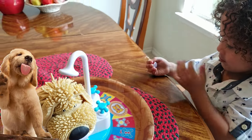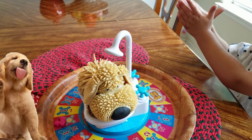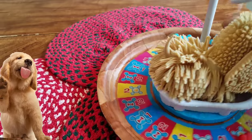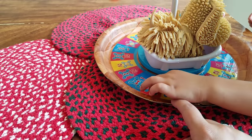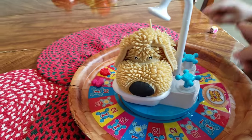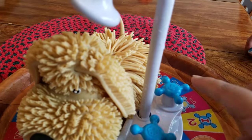One more time — what are the odds, guys? Yellow! Get your paw and then go to the nearest yellow — this way, buddy, right there. So what do you do? Turn it one time.